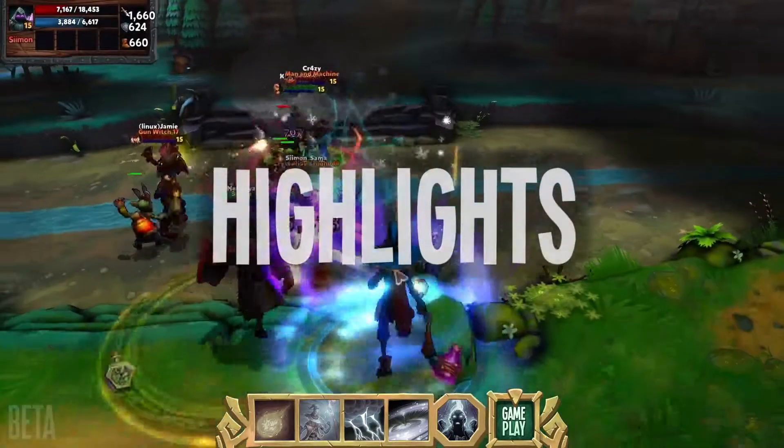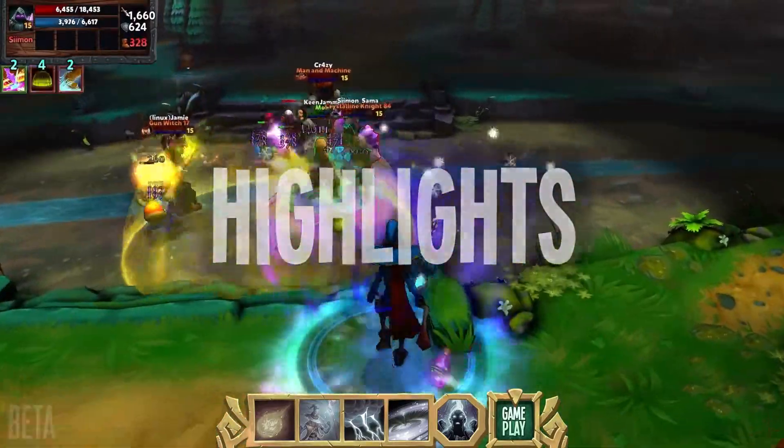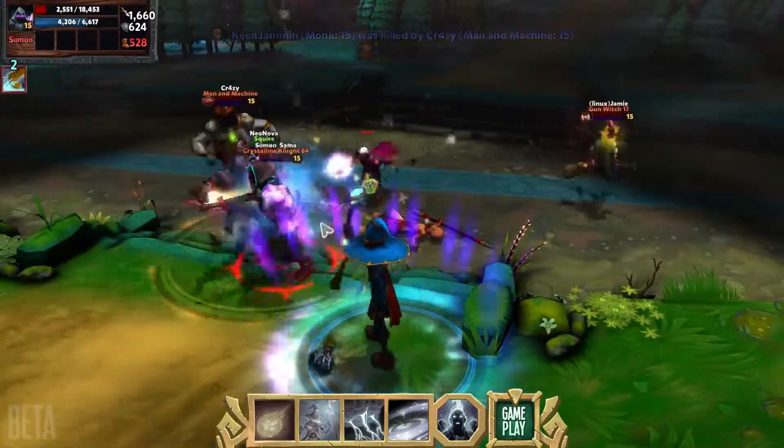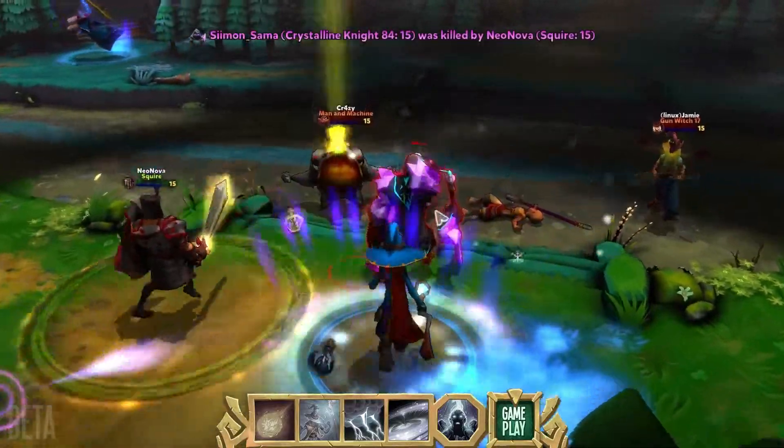Now pull up a chair, I want you to see him in action. After purple team slays the monk, blue team waits on the staircase and pow, down goes the crystalline knight.